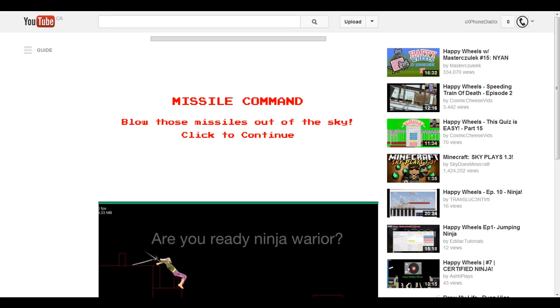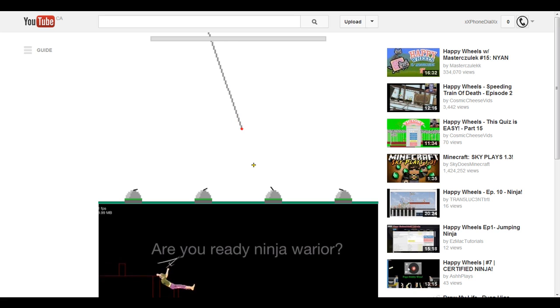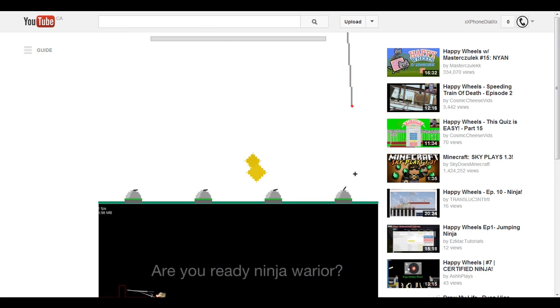Now it'll bring up Missile Command. Blow those missiles out of the sky. This is not edited, this is an Easter egg. So you're going to want to shoot, make explosions under the missile.